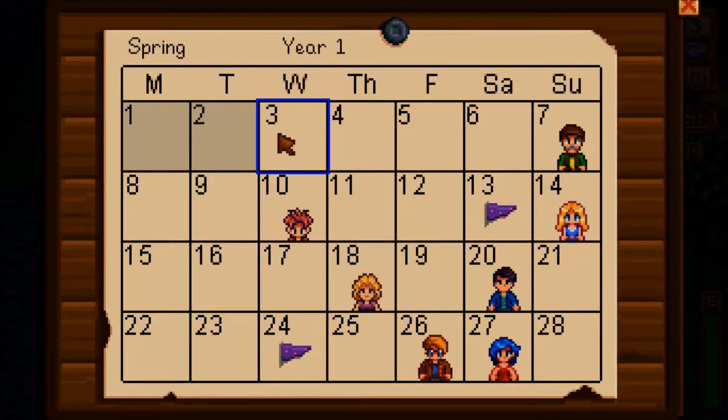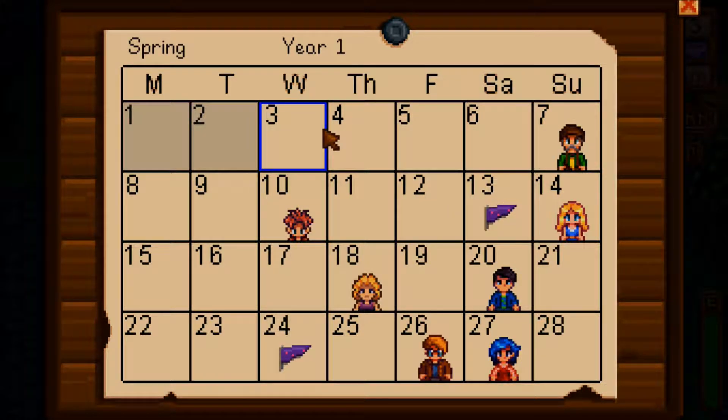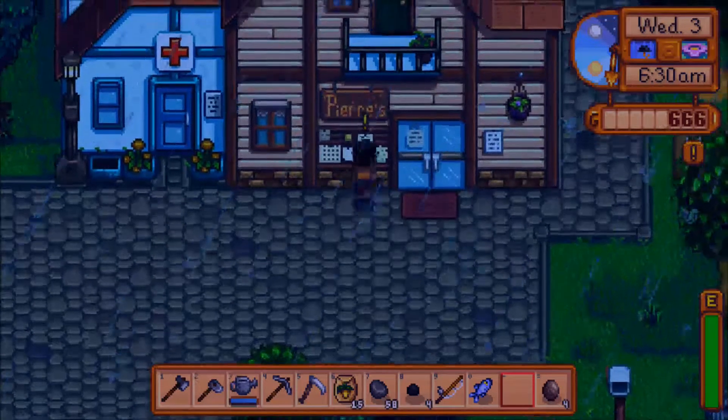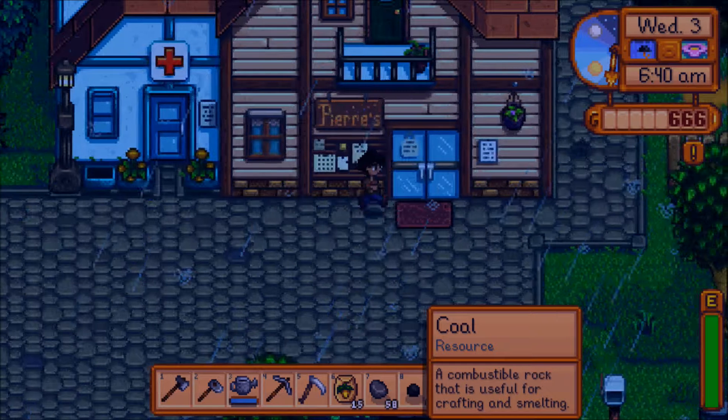What is today? Today is Wednesday the third. Help wanted: looking for someone to bring me 20 copper ores for inspection — 200 gold on delivery. You can keep the ores after Clint inspects them. Sure, I'll do it. I'll take it on, I'll do my best.